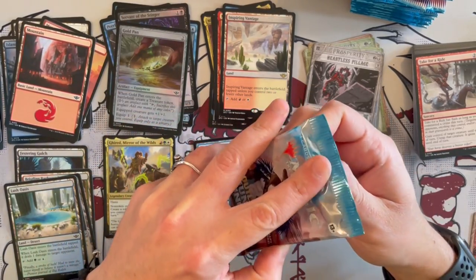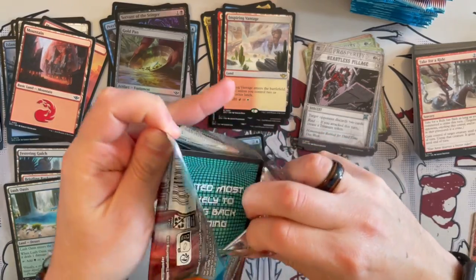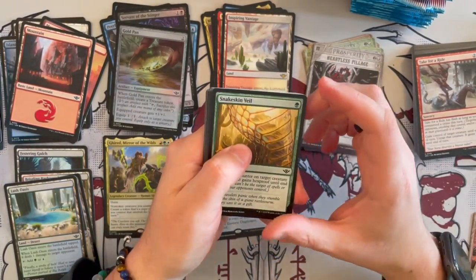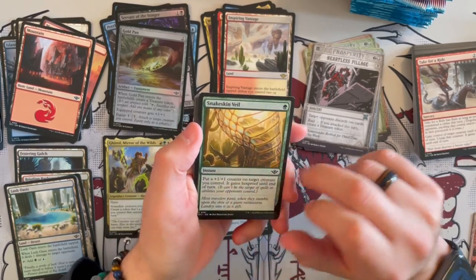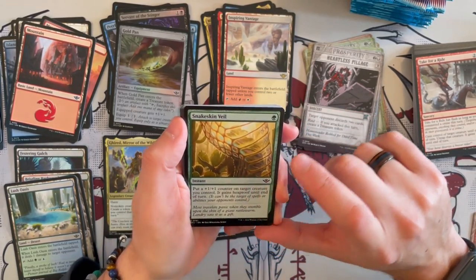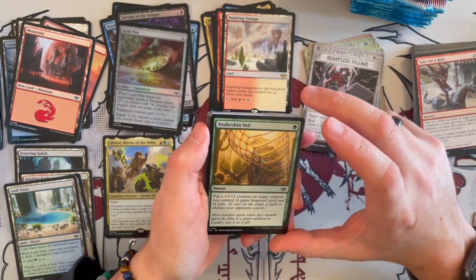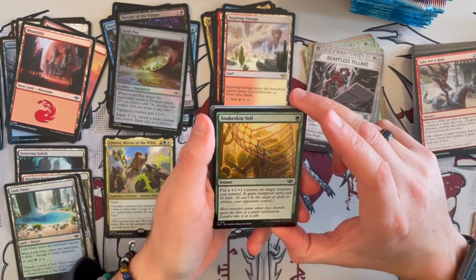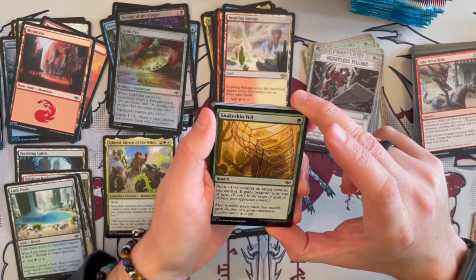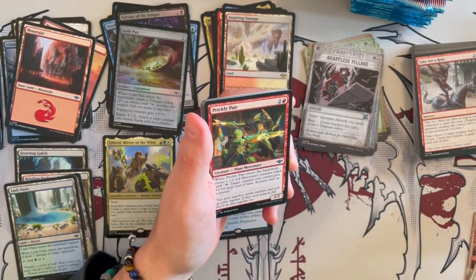We're almost done with the first third. That'd be nice to see an Oko, or a Jace — Jace has been reprinted and I think that's one of the better ones. Snake Skin Veil — I love this card. I think it's really good situationally, but there are also some decks in Explorer, Pioneer, and Standard that can use this especially with the current setup. It puts a plus 1, plus 1 counter on target creature you control and it gains Hexproof — always, always good.